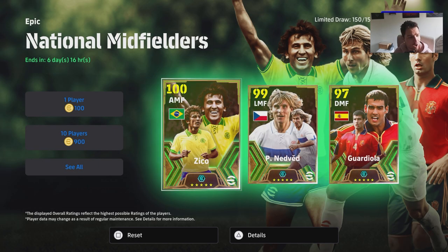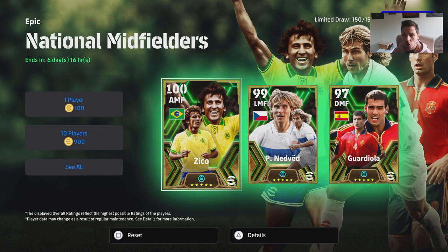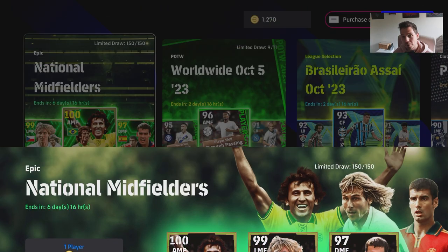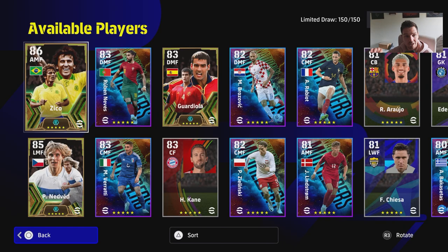What's the crack lads, we are back with another episode in our training guide series - back with another review of these cards. A few people have been asking me about these in the comments. I put up the Zico, Nedvid and Gardiola one, but there are actually more players in this pack as well. What they're doing now is putting a club selection, national team selection, or just a mixture of players into these.